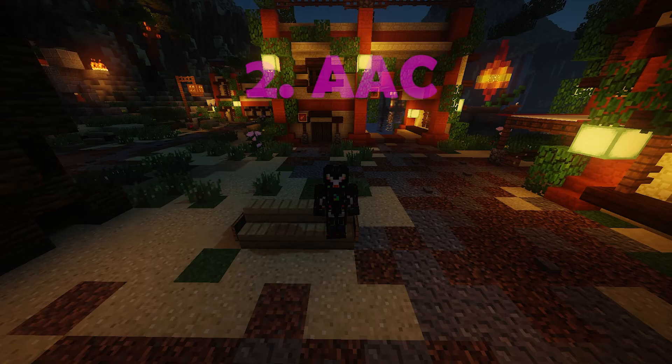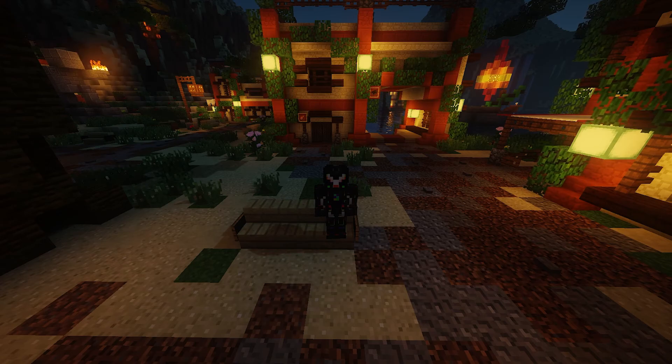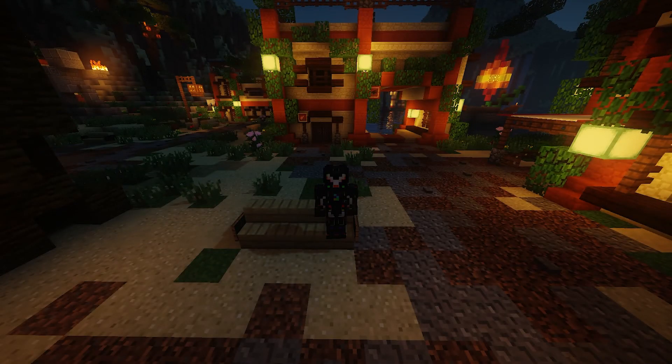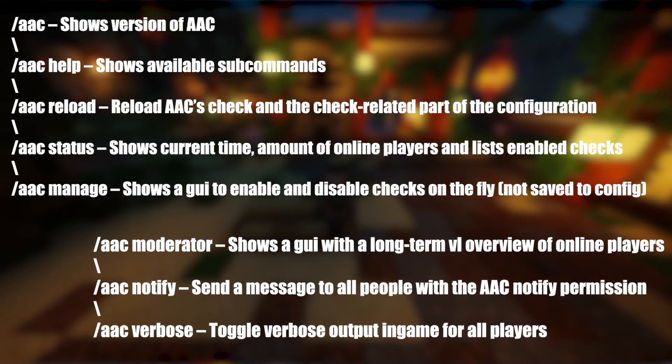On the 2nd spot we have AAC. If you can only purchase one plugin and you had to choose, AAC is the one. AAC is one of, if not the best anti-cheat available. It's constantly updated to combat the latest hacks, including PvP and survival hacks. Every public server needs a good anti-cheat and AAC is the solution. Without this plugin, your server is exposed to hackers and cheaters that could ruin your server's economy, ruin other players' experience, give your server bad reviews and even more horrible stuff you don't want. Trust us. Here is a list of some useful commands for this plugin.